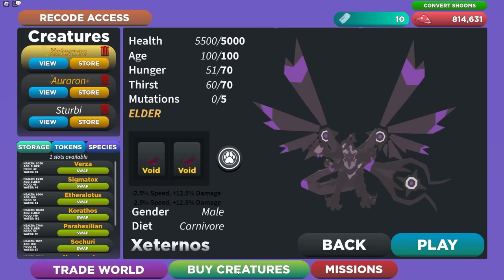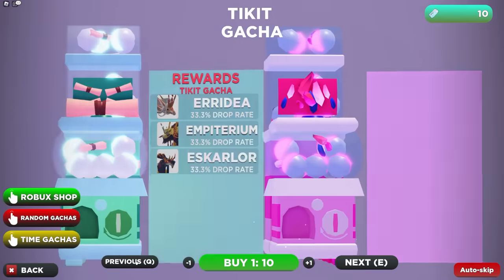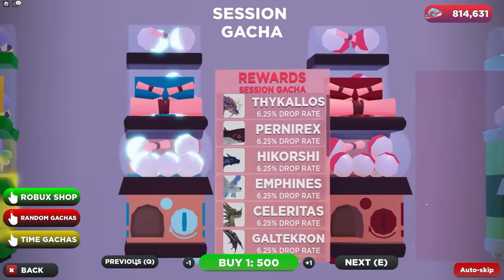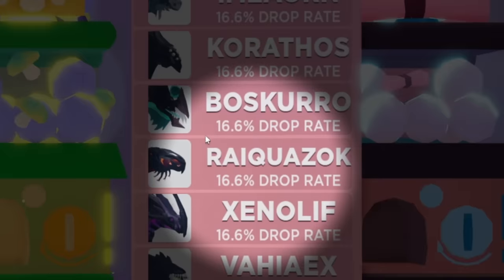If we click the bite creatures tab right here we will get transported to the carnivore gacha, but if we keep clicking previous we will get to the monster explorer gacha, and as you can see it is right here.